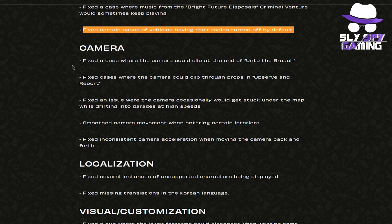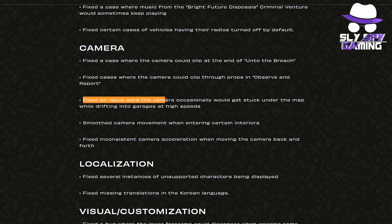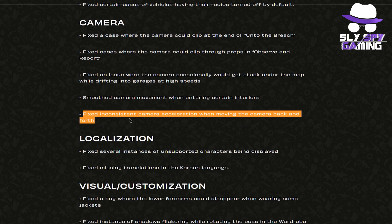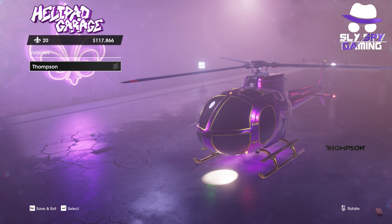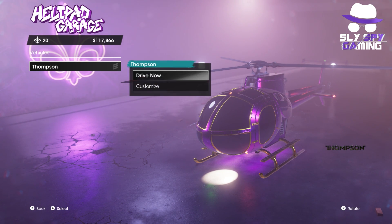In terms of camera fixes: they fixed the case where the camera could clip at the end of the Unto the Breach mission. They fixed cases where the camera could clip through props in observe and report. They fixed an issue where the camera occasionally got stuck under the map while drifting into garages at high speed. They smoothed camera movement when entering certain interiors, and fixed inconsistent camera acceleration when moving the camera back and forth. I didn't experience many of these specifically, but I did have a bug where getting into vehicles would super hyper zoom into random things — not sure if that's been addressed.